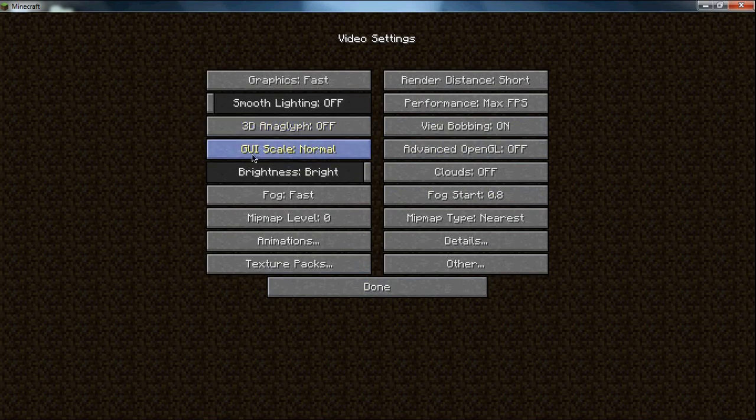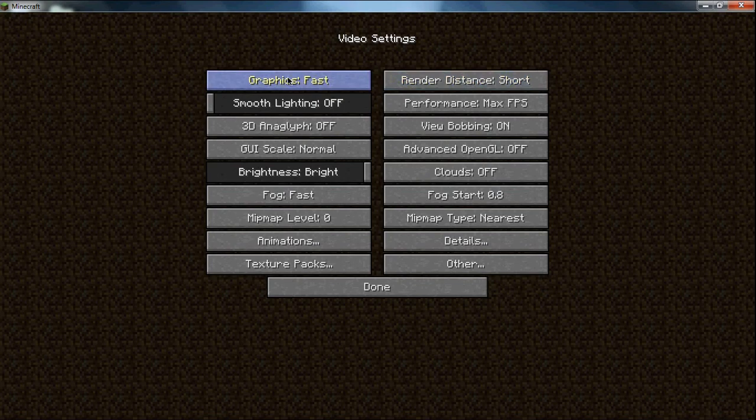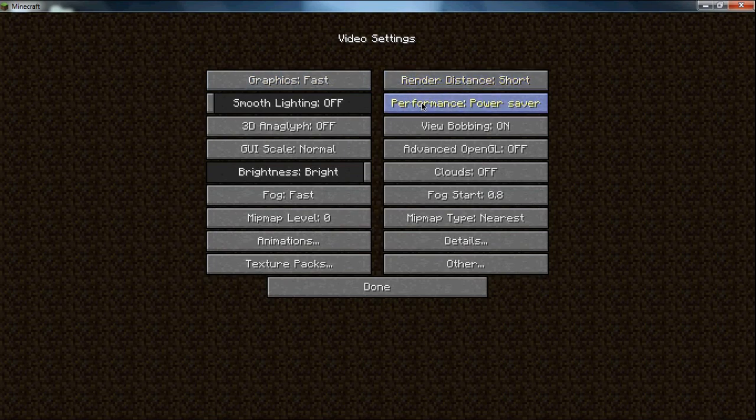Also, if you can, change your GUI scale to normal, and change your render distance if you want to — I'd suggest tiny. I keep mine on short because my machine can handle that. If your graphics is on fancy, which it usually is, turn it to fast. And performance is usually on balanced — turn it to max FPS.